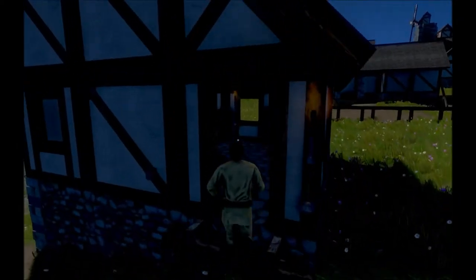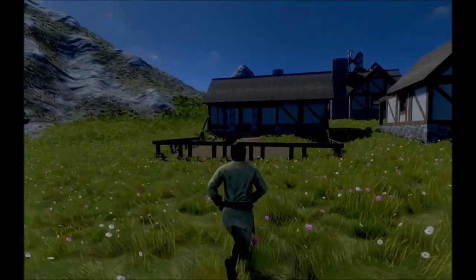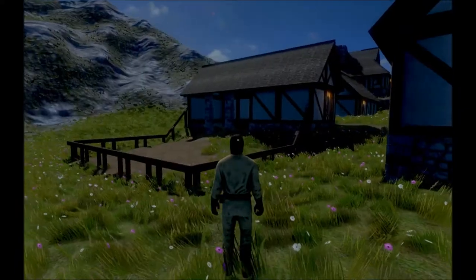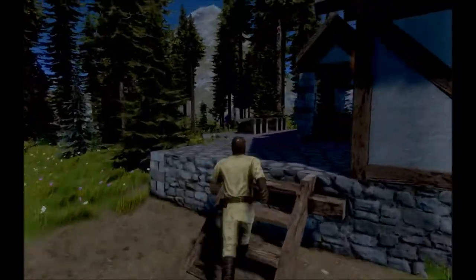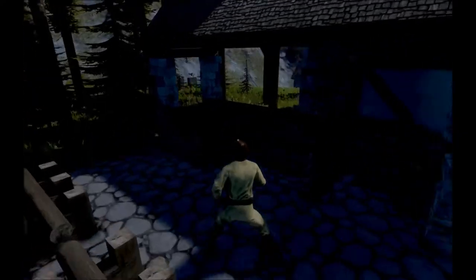Now let's go over here. What's in this building? This looks like an inn or someone's house. I'm not quite sure — it could be an inn. Now we have what looks like a little stable. That's pretty cool. Whoever you are, dude or dudette, I'm not sure, but this is awesome. You did a fantastic job. That's why it's going to be in this review.